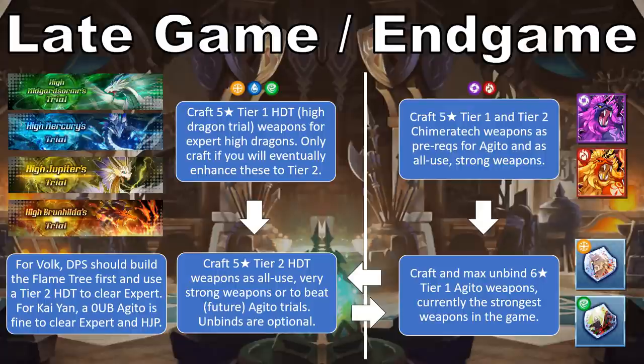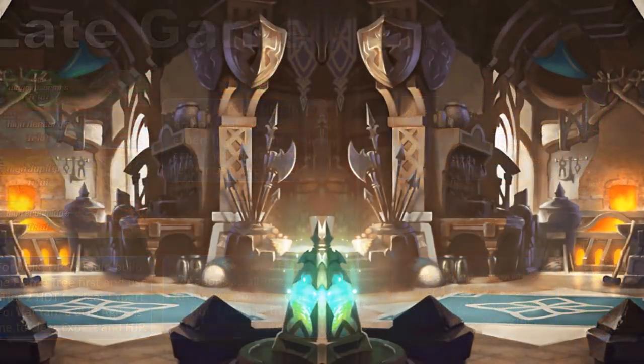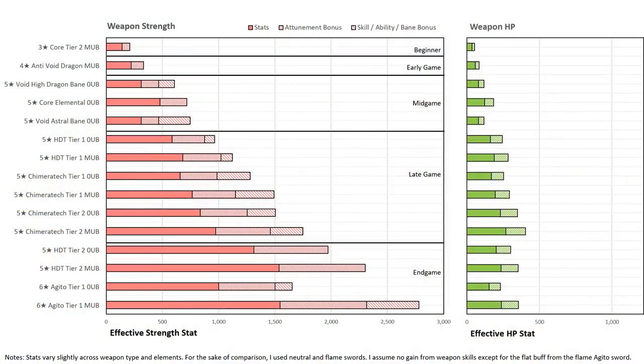In terms of power, Chimeratech weapons come in two tiers, High Dragon weapons come in two tiers, and Agito weapons come in one tier with one or more future tiers set to come. Broadly speaking, tier 1 Chimeratech weapons are weaker than tier 1 High Dragon weapons, tier 2 Chimeratech weapons are stronger than that but weaker than tier 2 High Dragon weapons, and Agito weapons are stronger than tier 2 High Dragon weapons when max unbound, but usually slightly weaker at 0 unbind. This does vary by element since some have much stronger Agito buff skills — for example, Shadow Agito weapons boost attack rate, providing a much stronger buff than the strength increase granted by Flame Agito weapons. Zooming out, one thing that's very clear is that there's a massive jump in power when it comes to Chimeratech and above versus any other types of weapon in the game.